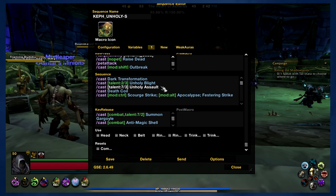Following Unholy Assault is Death Coil. I put Death Coil in to make sure that Runic Power is not getting wasted and that you're getting the most out of Sudden Doom.